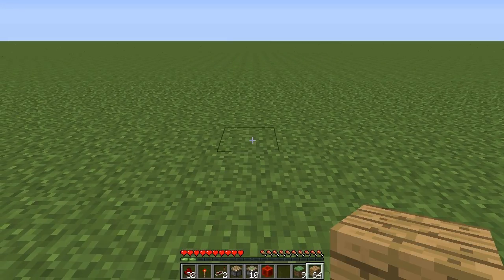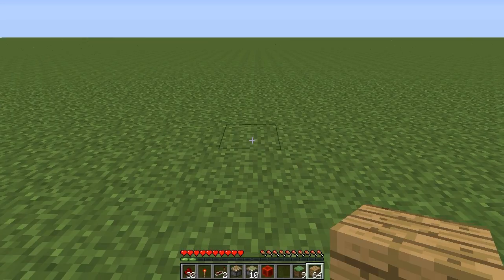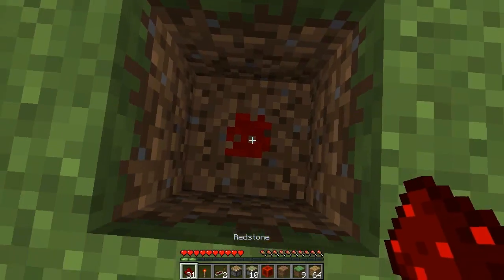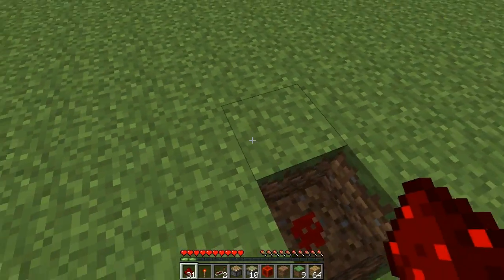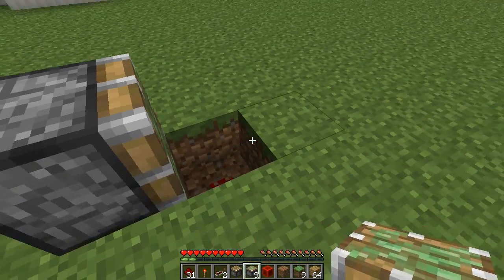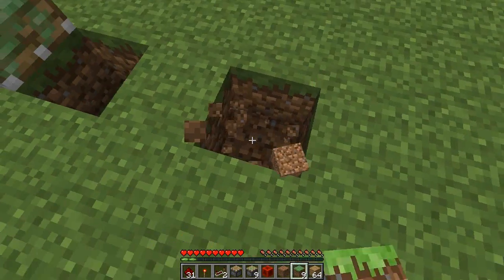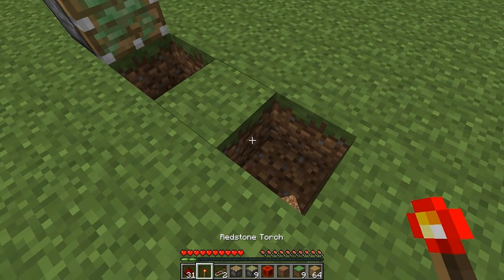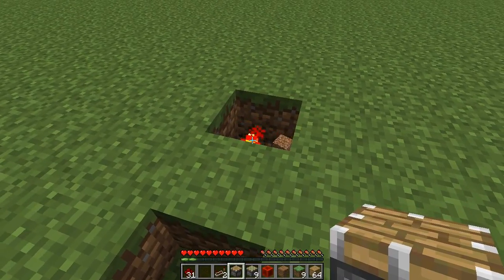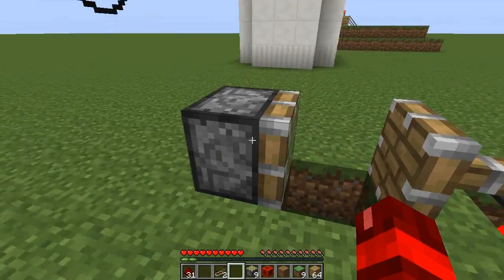The first thing that we are going to do is build a bud switch and this detects when you place the bone meal onto the grass. So we can simply just dig a hole here, pop redstone down into it, and on the block before it place a piston facing in towards the redstone. Next we want to skip this block here, then dig out that one, place a redstone torch on the back side and then get your normal piston and place it on top of the redstone torch, making it face towards the first piston.